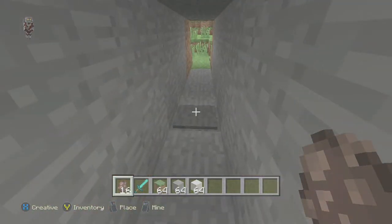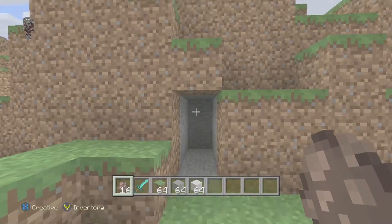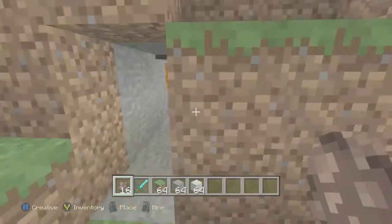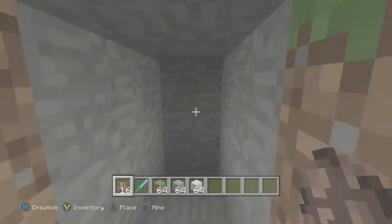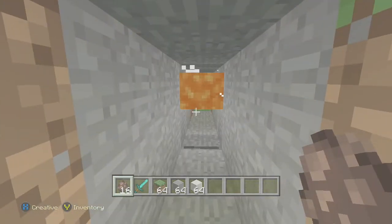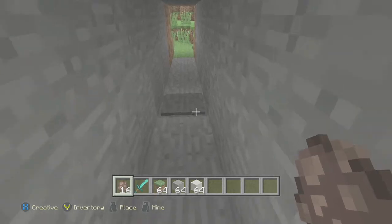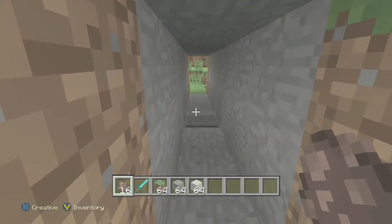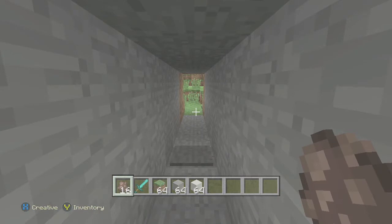I'll use a villager as an example, then go in there and show you what happens. You put it down and it closes up on both sides — no way in, no way out. Just completely gone, and no one would be the wiser. You could use tripwire if you wanted; that would probably make more sense, but use your creativity.